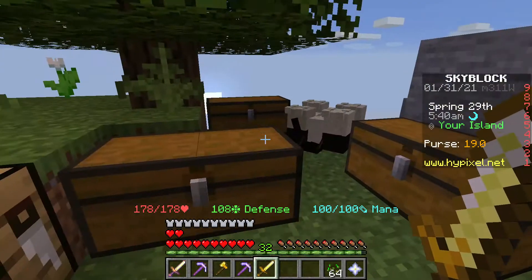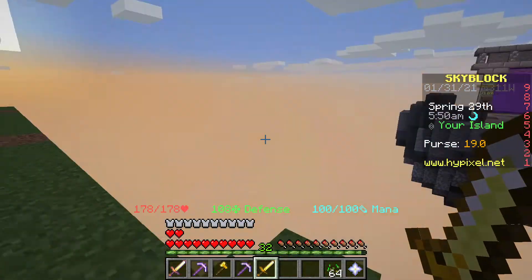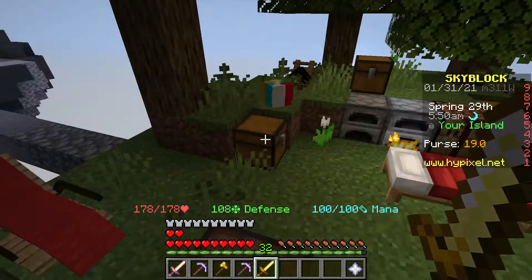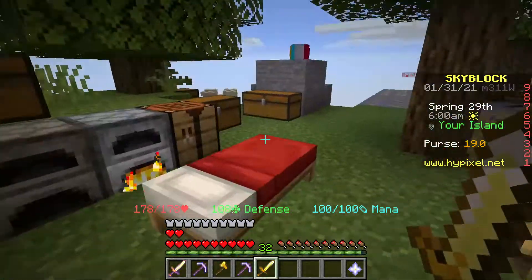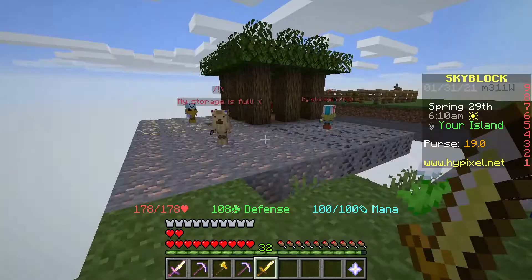Let's go ahead and put down all this stuff. I got rid of the rest of my seeds because I don't think I'm gonna need any more dirt. If I ever need more dirt I can always get more seeds from the farming minion because it apparently gives me a lot of them. Over here has just become like my rabbit chest, so I put all the rabbit stuff in here.